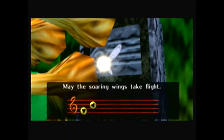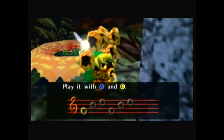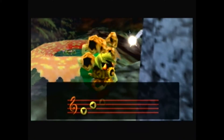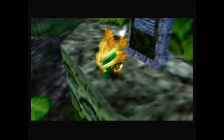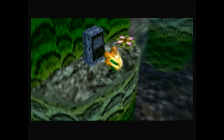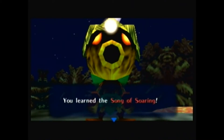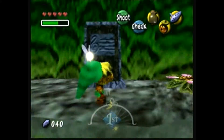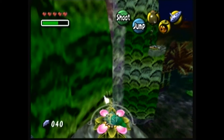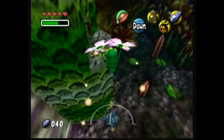May the soaring wings take flight. You learn the Song of Soaring — this melody swoops you up and sends you soaring into a stone bird statue in an instant. So now we can easily make it back to Clock Town. Probably don't have enough time, but let's see if I can activate the owl statue that's inside Woodfall. If I could at least do that, that'd be kind of nice.